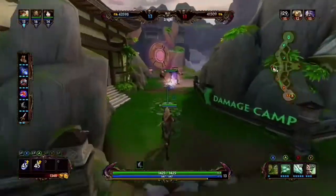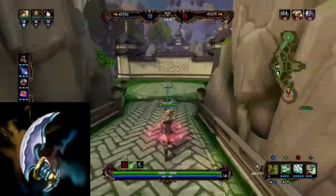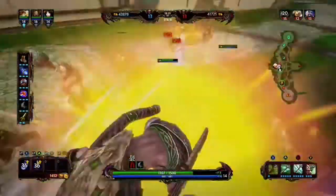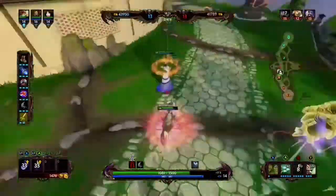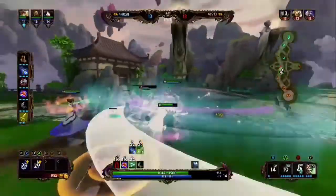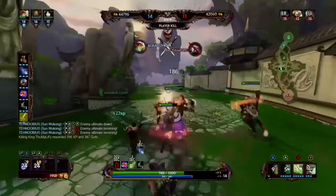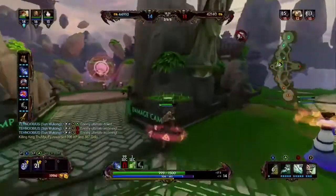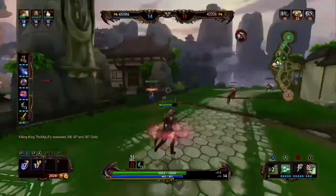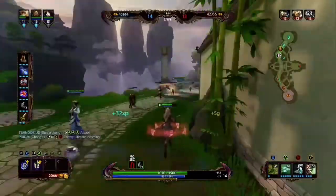Once you get all four of those items built, you can go into a crit item. I always like going into Rage — it's a little bit cheaper and it still does quite a bit of crit damage. The thing about Artemis is her passive allows you to get crit damage right out of the gate, so technically you don't need crit items to actually hit some critical damage. That's why you want to go with a slightly cheaper item early on.